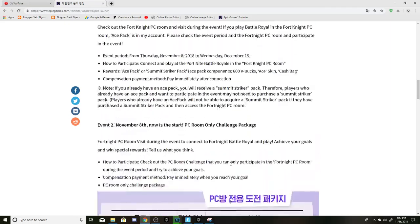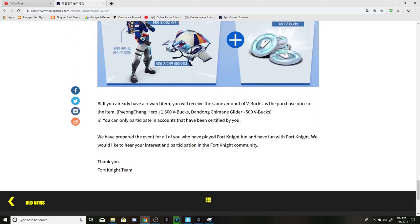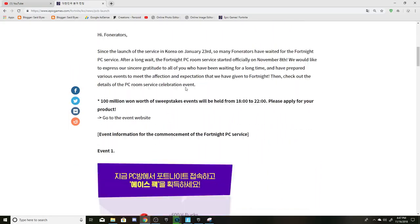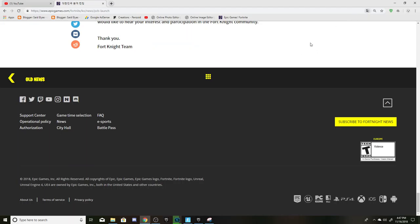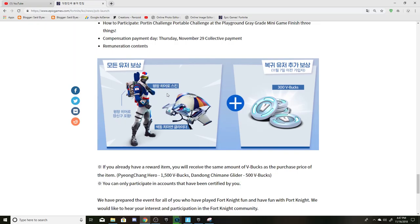If you come up, this is the skin that you have to purchase — that's not free for them. So here are all the events. This website is actually in Korean; I translated it using Google Translate, which is up here as you can see. Some things are still in Korean which I can't read.